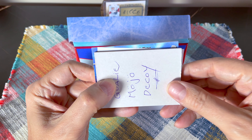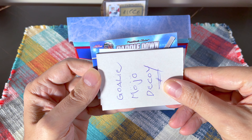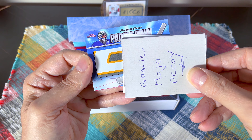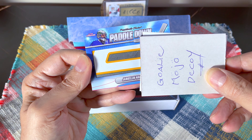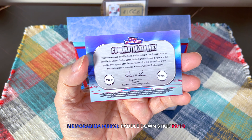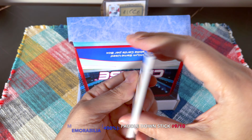Card number two - we can see a piece of stick. It's a paddle down, so this is going to be a huge stick swatch - an absolutely massive stick swatch. And it's Halak - Yaroslav Halak, number nine of ten. Look at that - my man Halak, one time we actually went on a playoff run with the Habs. Very nice - what a beautiful slice of stick.